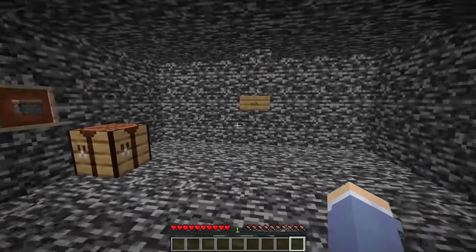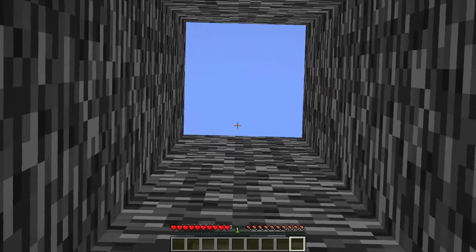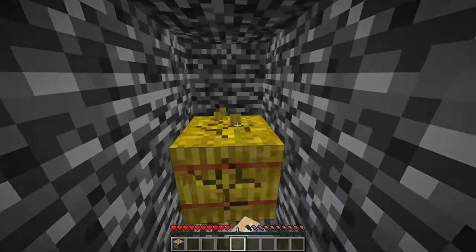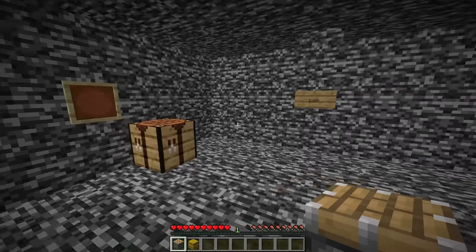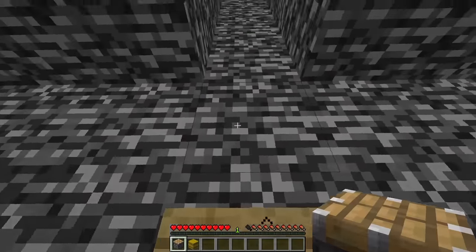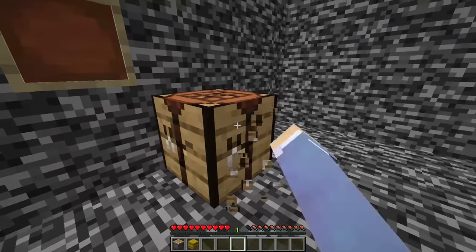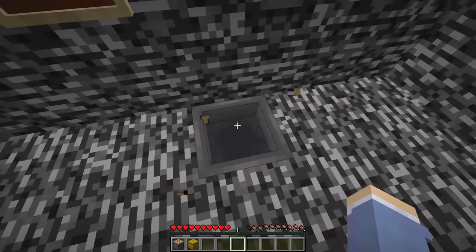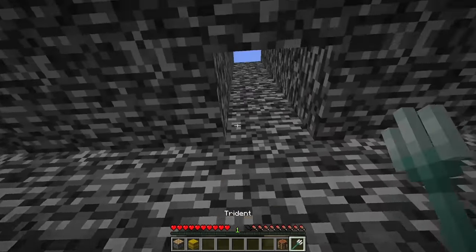That brought us to a new room. At the end was a sign that said "the exit" — freedom was literally right there. The only things here were a piston and a hay block on the other side. When I broke the hay block, I realized we no longer had mining fatigue, so we could break and place blocks again. To build out and escape we'd need at least seven blocks, but we only had two. Mining the crafting table gave us three, and underneath it was a hopper with a trident inside — which wasn't a block and didn't seem to help.